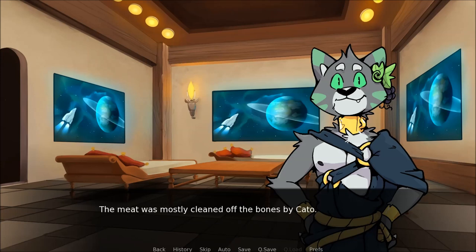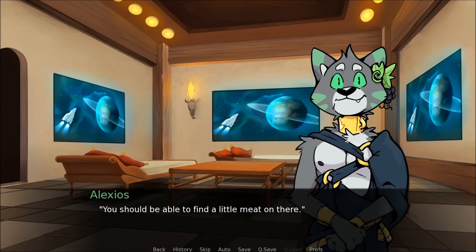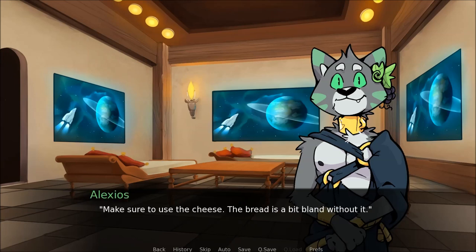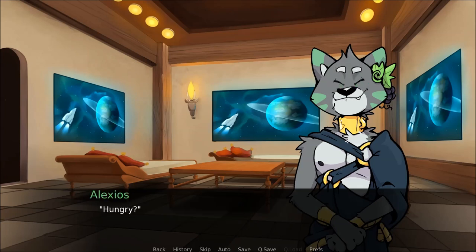I wonder if I've ruined our plan already, but Alexios doesn't seem alarmed, just curious, so I turn my attention back to the food. There isn't much left on the table — the meat was mostly cleaned off the bones by Cato. There are four slices of bread and the bowl of olives. Alexios starts on the poultry, working at it with his claws, and it comes apart into pieces with a loud tearing sound. He hands me one half — you should be able to find a little meat on there. Make sure to use the cheese — the bread is a bit bland without it. I pull a few thin strips of meat off the bone and taste it. Oh, it's good — really, really good.